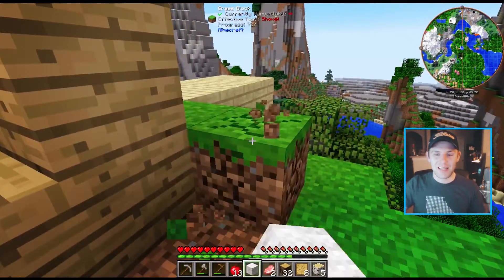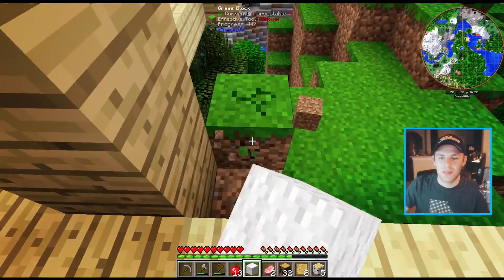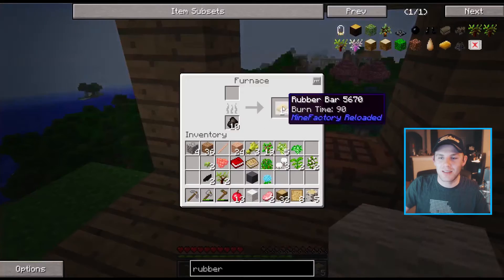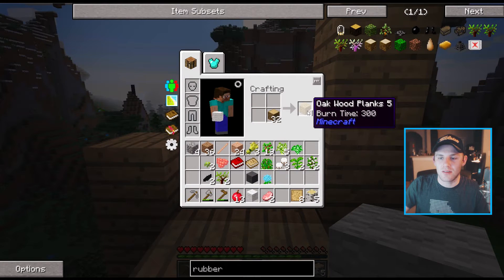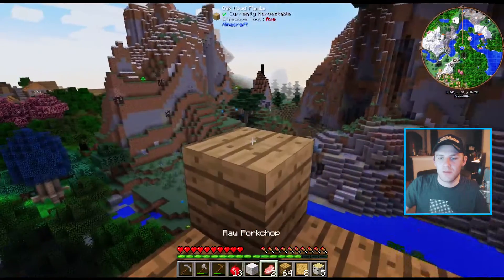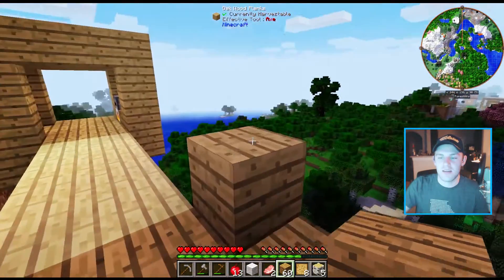I need to make a shovel at some point. At the beginning of the game I'm always hesitant because I'm like, I don't need that right now — but then I always end up wanting it. So we'll make one. Now we burn rubber again. We are going to do some Tinker's — let's go ahead and make all of those. This is starting to come together, it's starting to look nice.